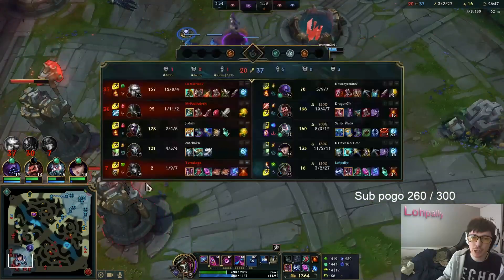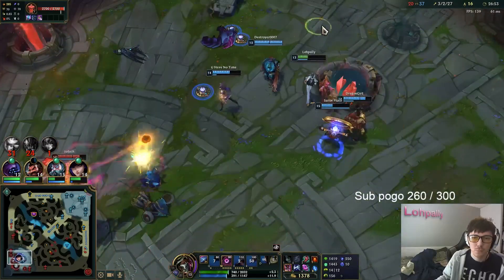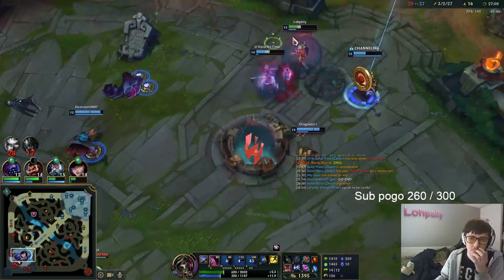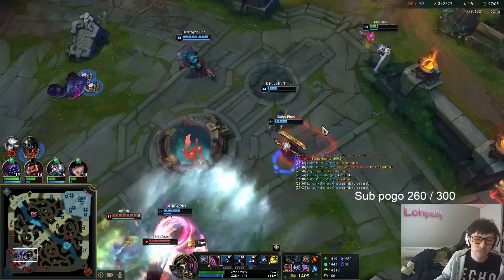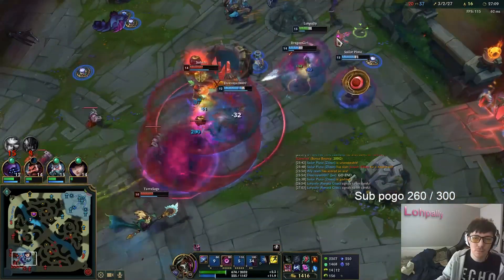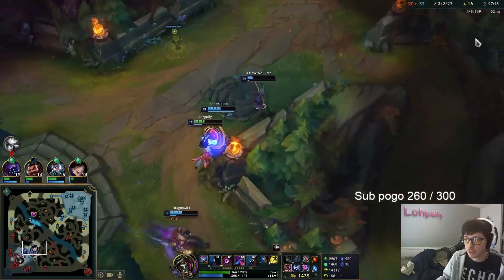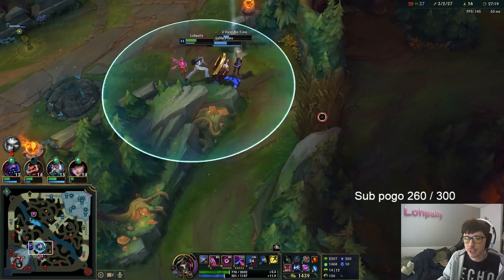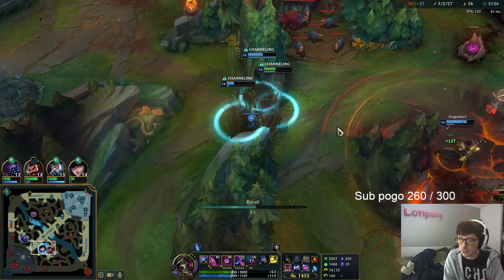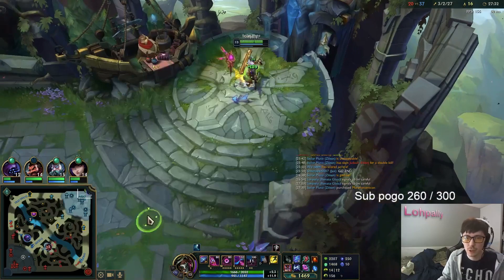You actually need to be good at her if you want to get max value out of her. She has an auto attack Mandate proc, so because she has an auto attack Mandate, you need to be weaving in auto attacks while you spell cast — that's just kind of hard. She's basically like a Nami — she's a Nami-Zilean hybrid. That's a good way to describe her.